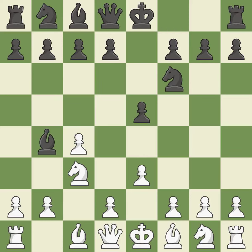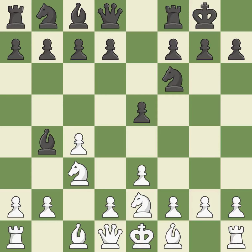Moving a bishop from its initial square activates it. This develops a knight from its starting square, activating it. Castling gets the king to a safer square, out of the center of the board, while also developing a rook. Castling kingside tends to be safer because the king is further from the center.